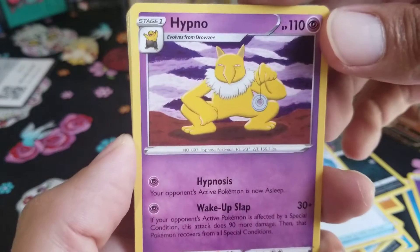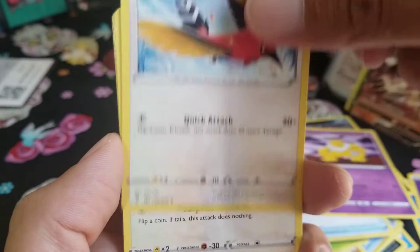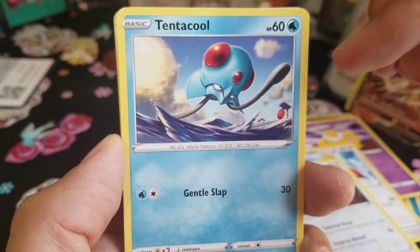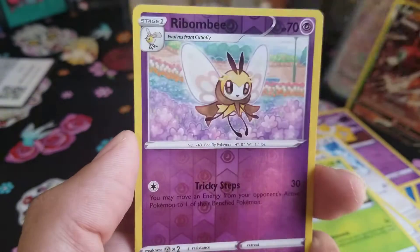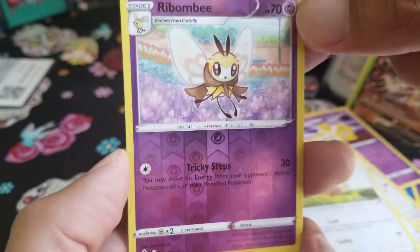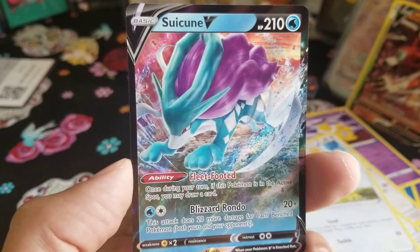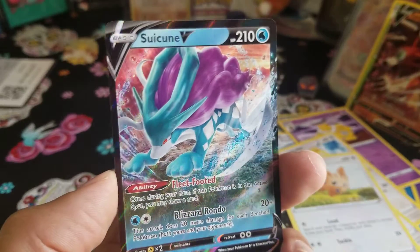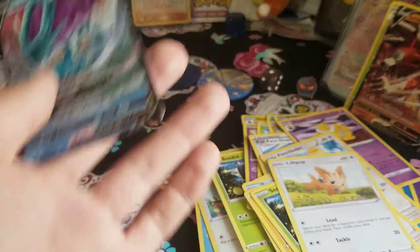Full Face Guard. Hypno — he's kind of squatting, might be short. He's trying to hypnotize you. Fletchinder. Fletchling. Tentacool — is that a punching bag in the ocean or is that supposed to be like a hanging lantern? Pikachu. Seedot. Lilipup. Let there be something good back here. Ribombee. Uncommon Hollow in the back. Two V cards in a row — this is a Suicune V this time. Very nice looking Suicune, she's kind of making a splash.